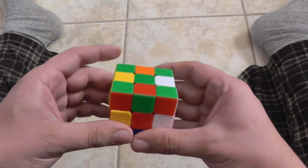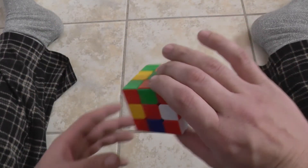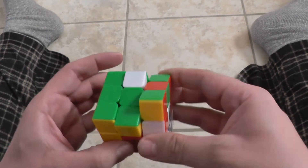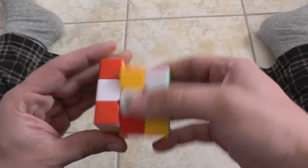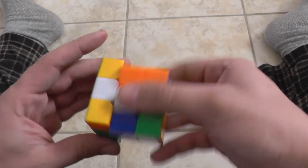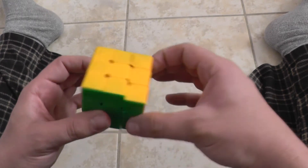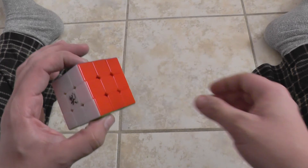This cube is kind of tight so I can't move the middle very well, so I'm actually going to cheat a little. The way you solve it quickly is like this — and that is quickly getting from a completely flipped cube to complete.